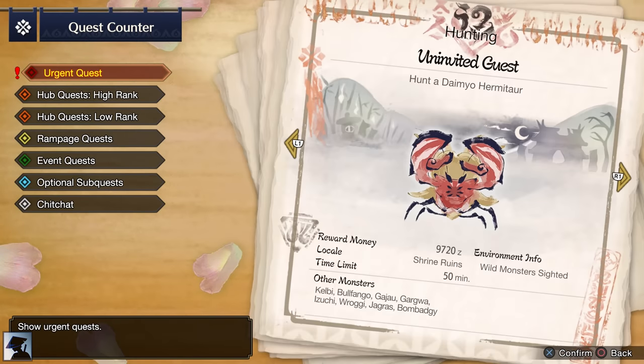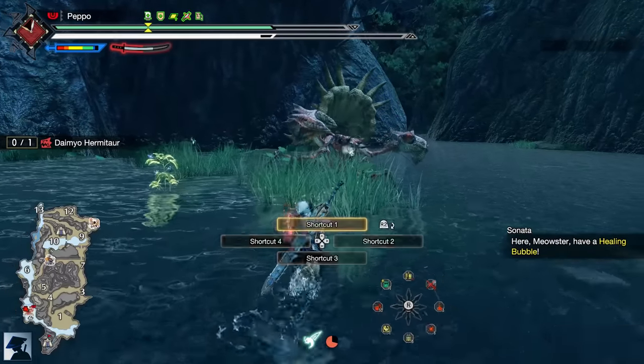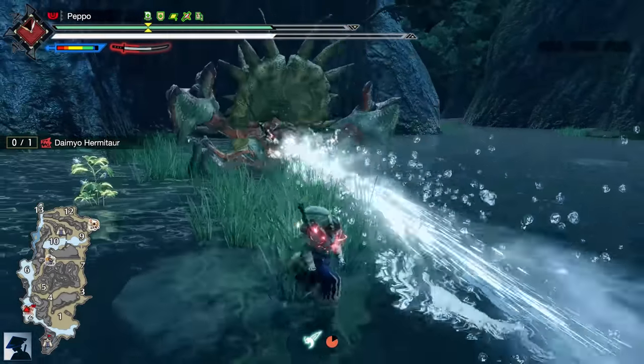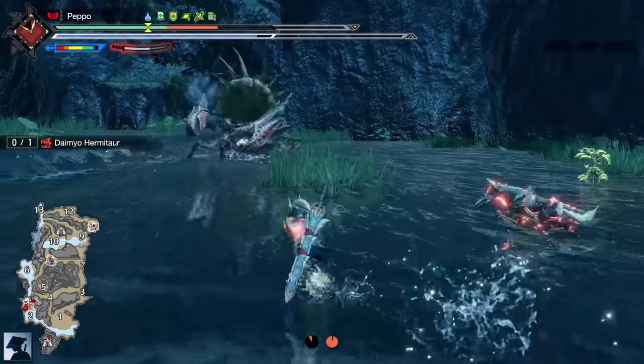After you kill Narwa, you will unlock the urgent quest to reach Master Rank. You will have to fight a Daimyo Hermitaur, which is not particularly hard, but since it's already Master Rank you should be careful as its attacks can be pretty powerful, especially when enraged, since you are still wearing high rank armor.